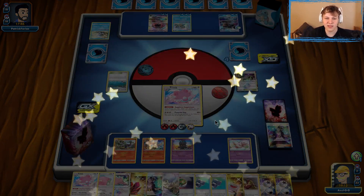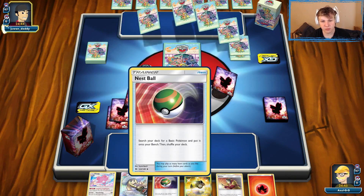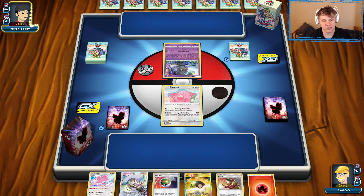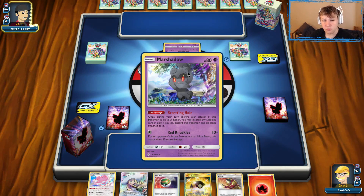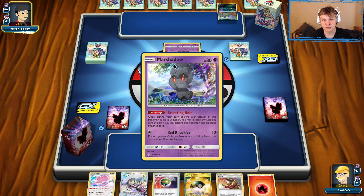Thanks to the homie Let Loose there. On to another one. We are going second, and we have a really good opening hand — got the Lily into Welder plus a Nest Ball and an Ultra Ball to find two Pokémon. A Resetting Hole Marshadow probably means we are playing against Zoroark. Usually that is what that means. There's a Grimer, so that almost certainly confirms Zoroark is on the way.